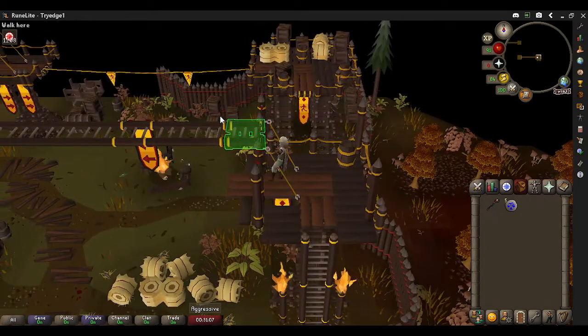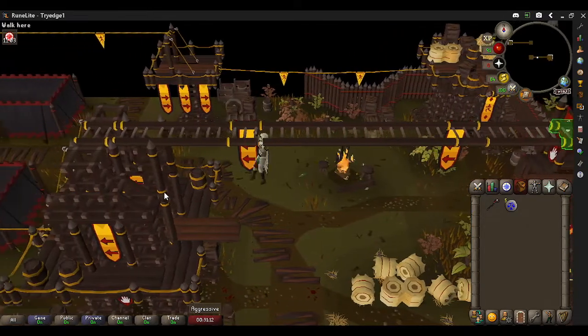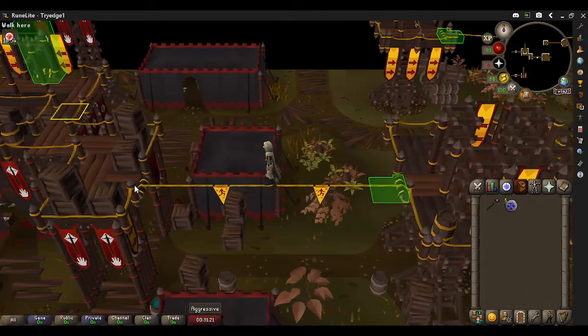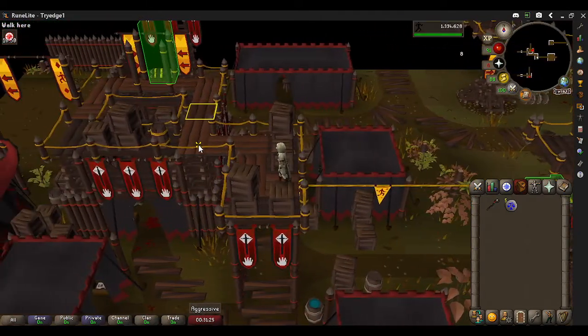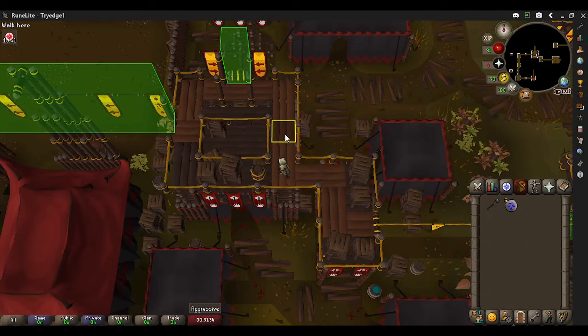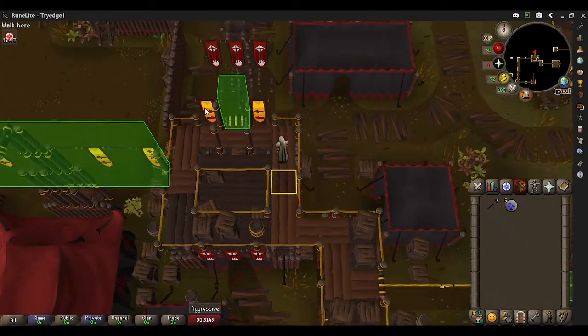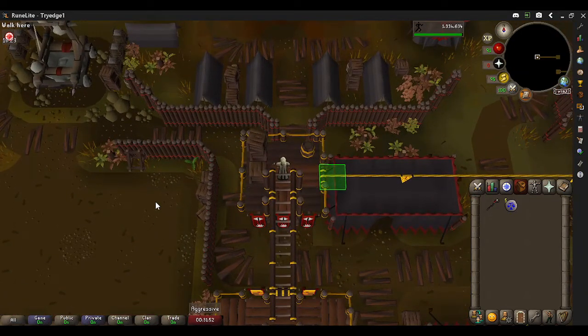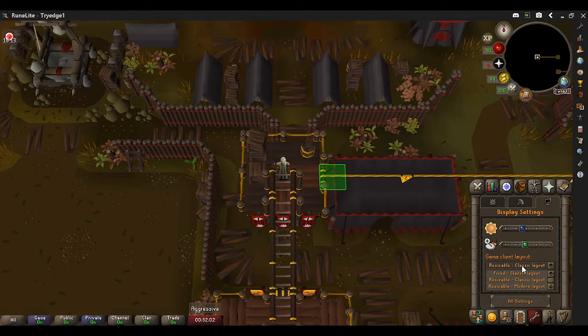Cross the monkey bars, then cross the tight rope. Run to the little corner, then go two tiles north — right-click shift and mark that tile. Now we'll just do the full course as intended: climb the bar. Do not go to the west, although you won't be able to, because that is the level 48 version of the course. This is just the level 5 course.